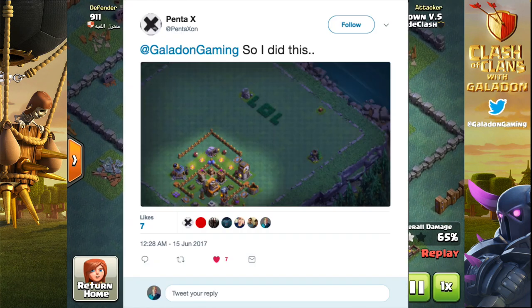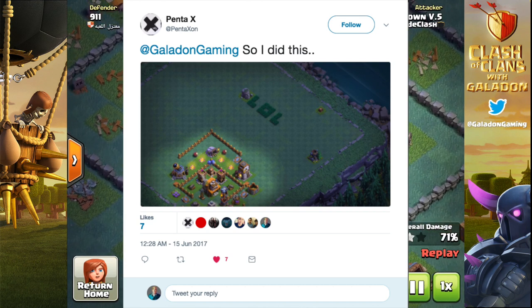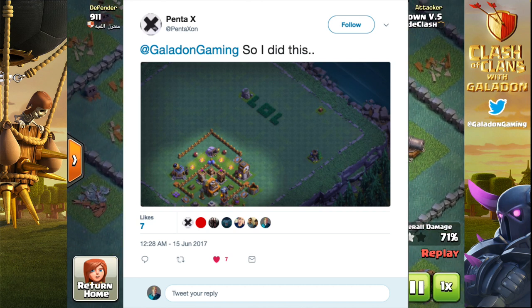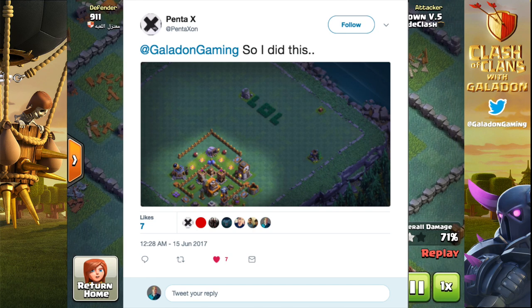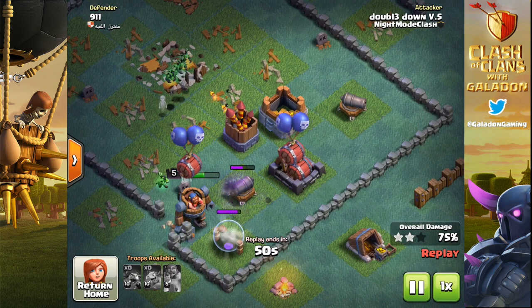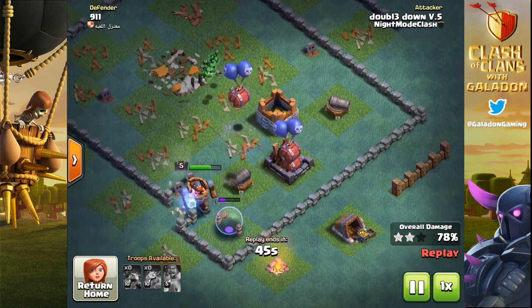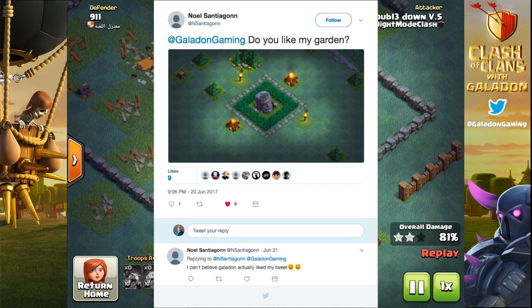Speaking of lettering, how about laughing out loud at your base? I like this one from Penta X — he puts 'LOL' on there. Obviously there's so much potential with a lot of grass available — you guys have 50 squares of grass. I think you can do even better than LOL.